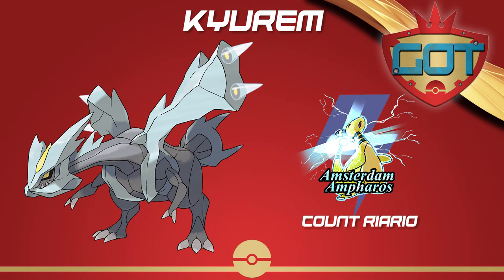He also noted it walls bulky Water types like Toxapex and can pressure stall them. My second question was: are you happy with Kyurem's performance? His response was: I'm not too happy with how Kyurem performed. Its speed stat is actually good in league format, but my opponents had a lot of base 100s on their team, which Kyurem really hates. It only touched the field once and did do very well, but the times I didn't bring it, it just didn't fit on his team as well as all of his other Mons.